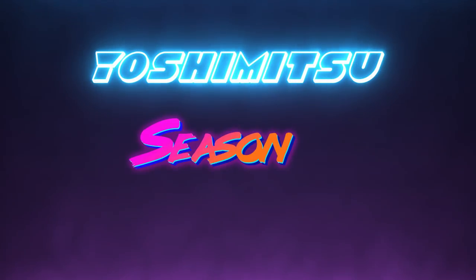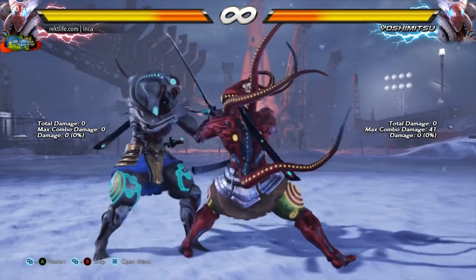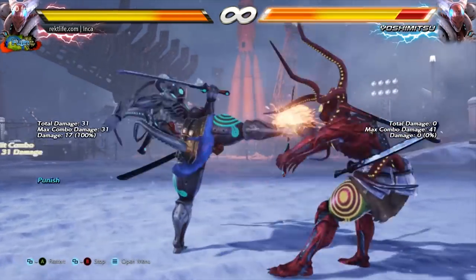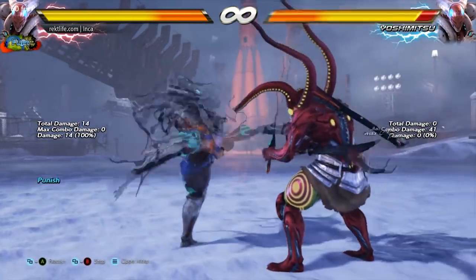Alright everybody, here we are going to go over Yoshimitsu's nerfs for season 2. First up, back 2-2 — it is still minus 13, but now on block your opponent recovers much closer to you, allowing 13 frame punishers to hit Yoshi. Luckily at max range, some 13 frame punishers will whiff.